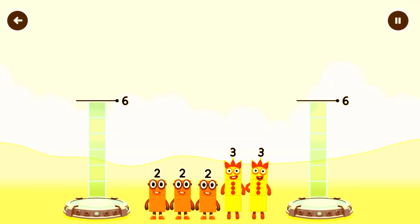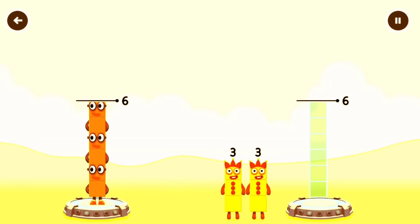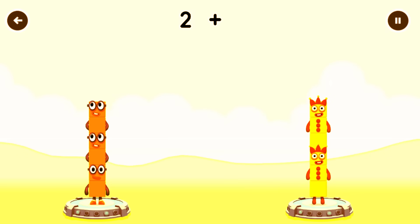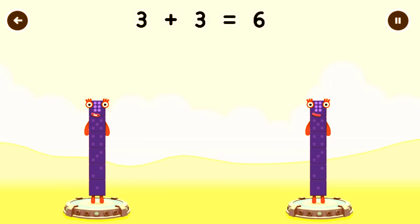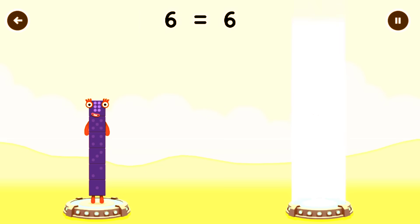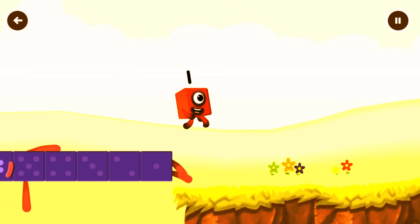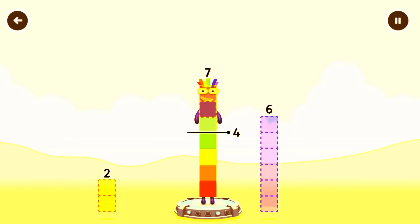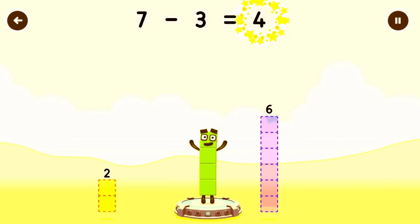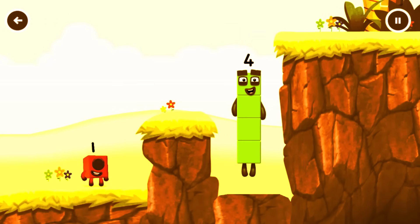Share the number blocks evenly to make two groups of six. Two plus two plus two equals six. Three plus three equals six. Six equals six. I am full. Have we met before? Good job! Yum yum! There's someone in my tum! It's Big Tum! Tap to play!